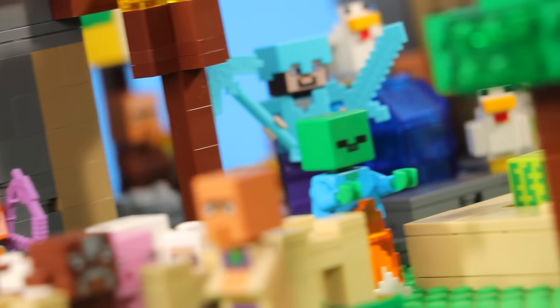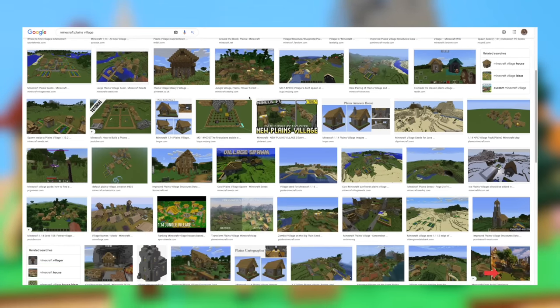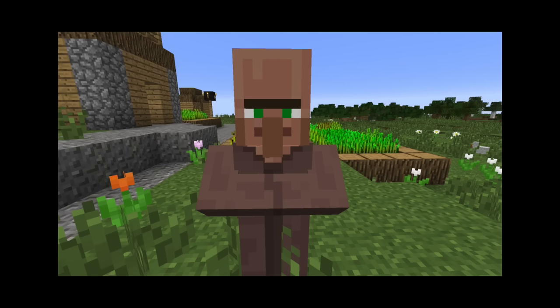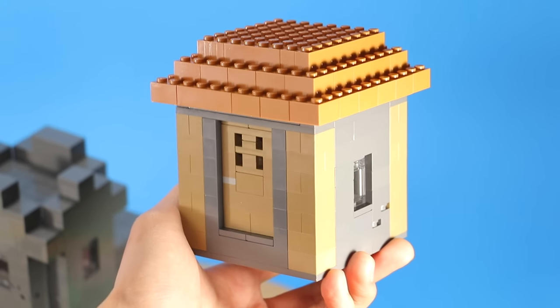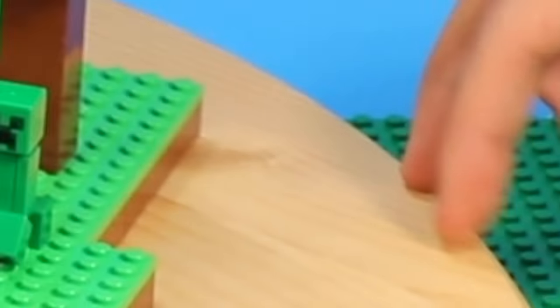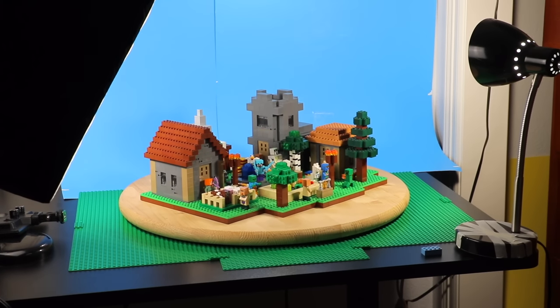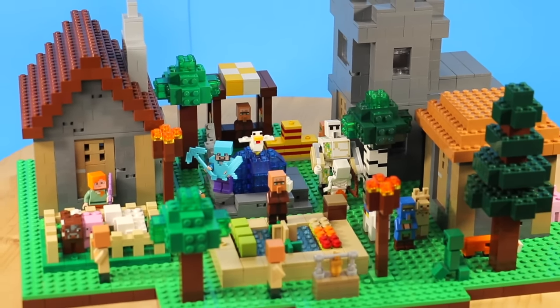I went on Google Images and wanted to recreate probably the most iconic type of village in Minecraft — the plains biome one. Everything was made individually, and then when I felt comfortable I went ahead like Gordon Ramsay and mixed all of these ingredients together onto a base plate to create what you see right here. There are three buildings I included in this village, and I think these are three iconic ones.